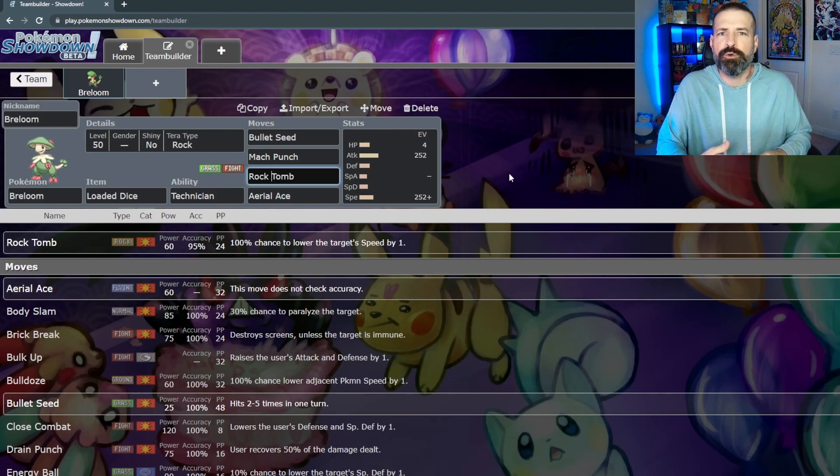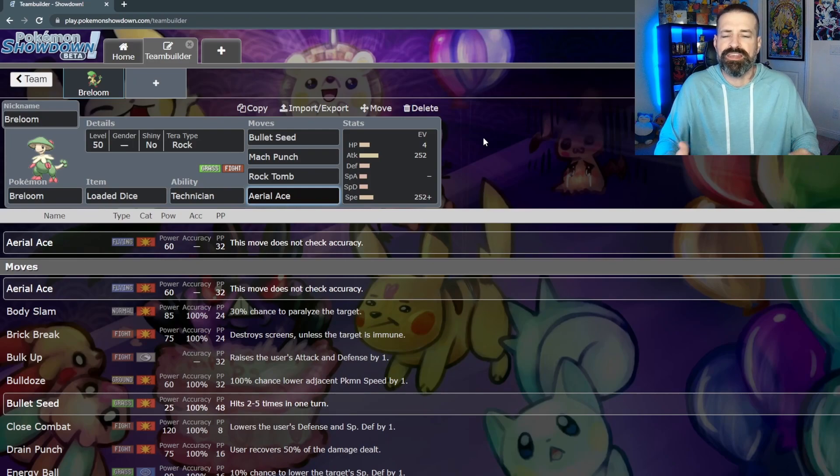With all these moves, we do have coverage for our new weaknesses — water, grass, fighting, ground, and steel. Bullet Seed takes care of water and ground types. Mach Punch takes care of steel types. I was looking for something to cover grass and fighting that we might see on turn two or three, and that's why I ended up picking Aerial Ace. The main reason is it falls within the Technician threshold, so that 60 power goes up to 90. It also doesn't check accuracy, which is really nice in case they boost their evasion or lower our accuracy. Plus, being a flying move, it's going to be super effective against the grass and fighting type Pokemon we might see.